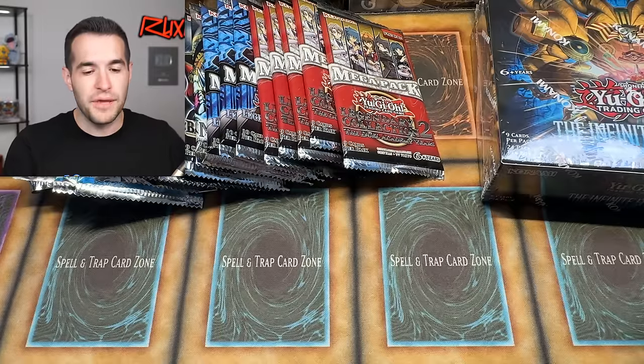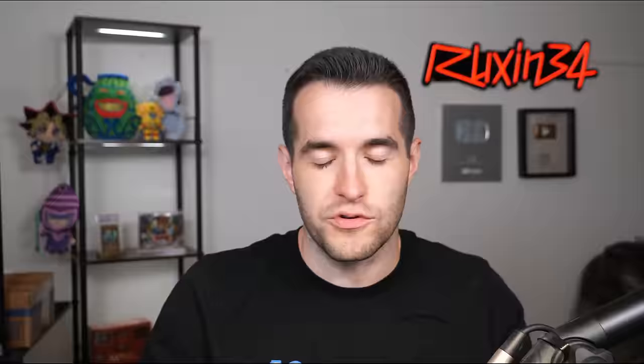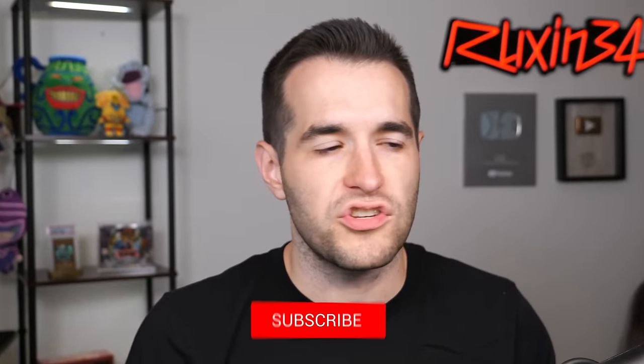Before we do that, we have a giveaway. I'll be giving away these promo packs. Just like the video, be subscribed, turn on notifications, and let me know your favorite retrain in this set. There's Cosmo Queen, Millennium Shield, Light and Darkness Dragon — a lot of different ones. Every rarity has a retrain in it. It's pretty exciting.